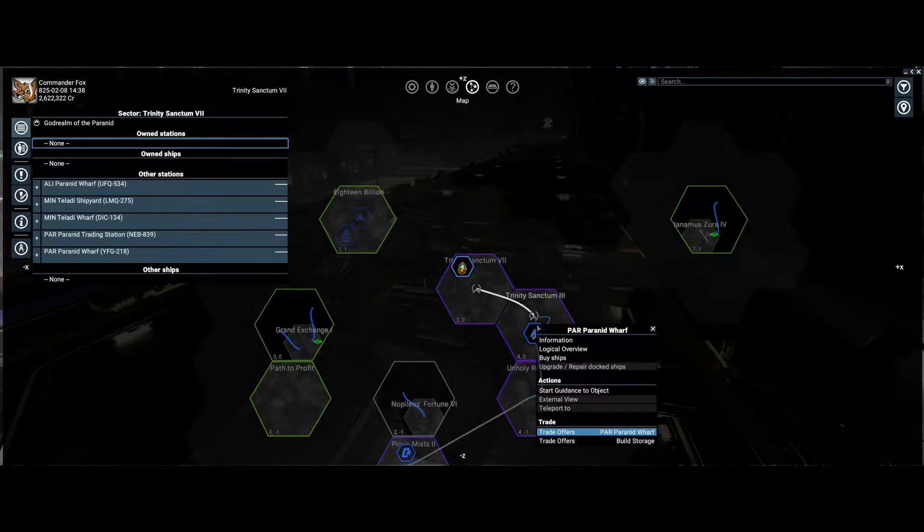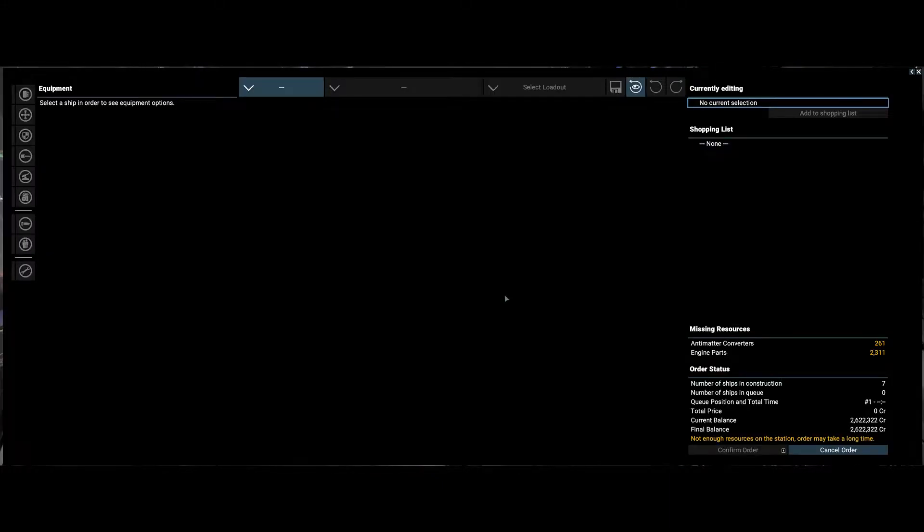I'm going to buy the ship I want. You can do it remotely. It's going to be a long time before the ship is built because they haven't got some of the goods — the economy is just starting and not many places have the goods.